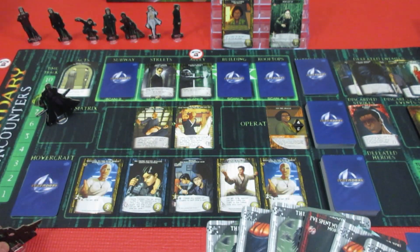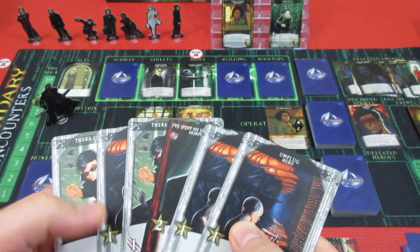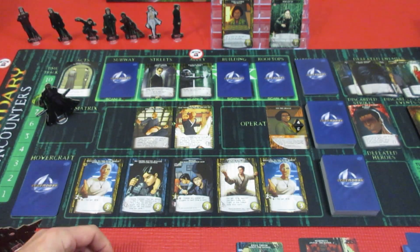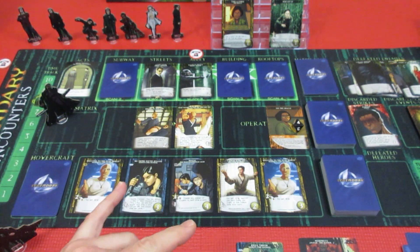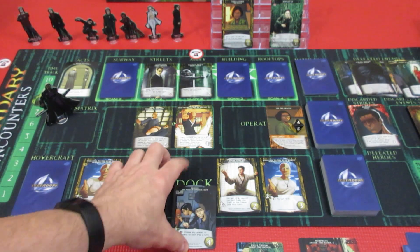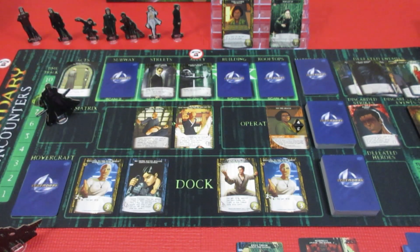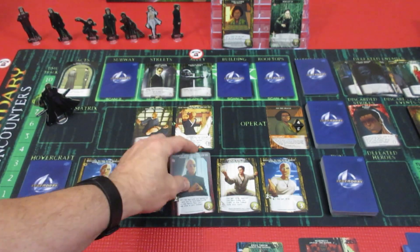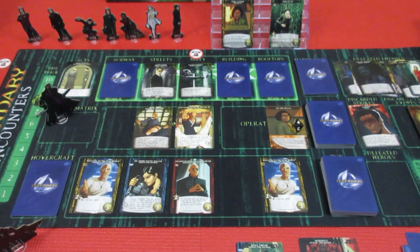Bottom line is Neo is currently in the real world. He's got six recruit. For four, he's gonna go ahead and get a Mouse card — probably doing a horrible job of getting things together. And with the two more he'll get Kung Fu.